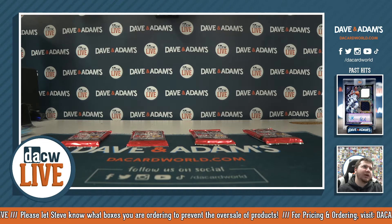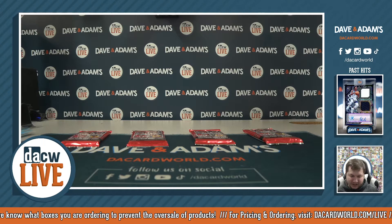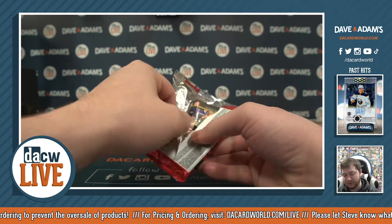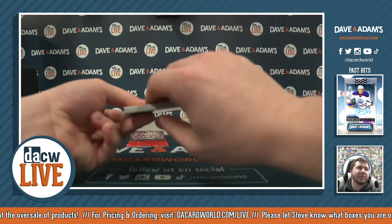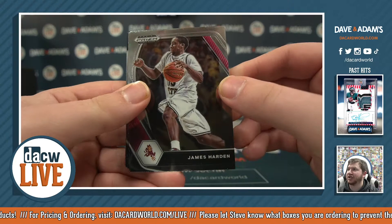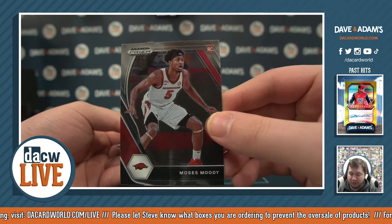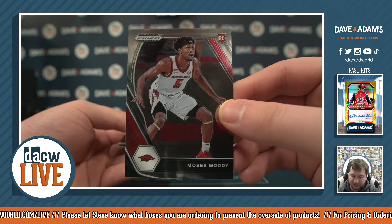Starting with pack 1 here, which is for Kong T. I do have a bounty of a Cade Cunningham auto if you guys want to get the number-one overall pick — that would be pretty crazy. Starting off with James Harden in Arizona State — always love that picture, before the beard. Moses Moody, rookie for the Warriors this year; he's had a solid season, nice rookie out of Arkansas.